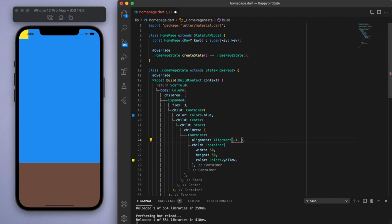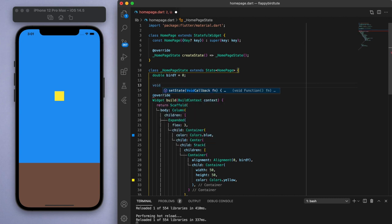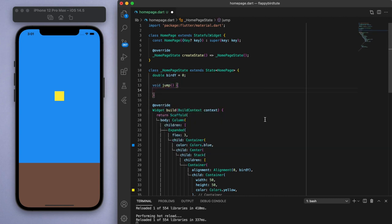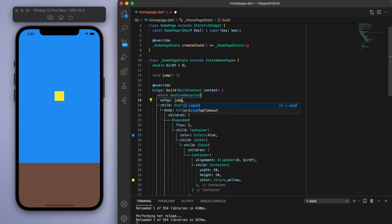Now for the Flappy Bird game, let's start in the middle — so 0, 0 — and what we want is for the bird to stay in the middle in terms of the horizontal axis, while the y-coordinate is the one that changes up and down. So we should make this a variable. I'm going to call this birdY, meaning the y-coordinate of the bird. Let's come up to the top and create this variable — double birdY is initially 0. Let's create a method called jump. To call this method, let's wrap the Scaffold with a GestureDetector, and if we hit tap, let's call the jump method.